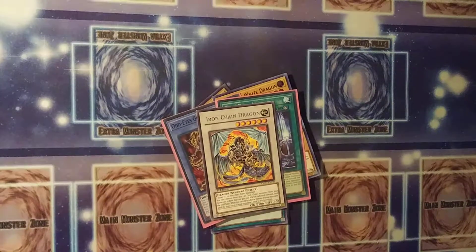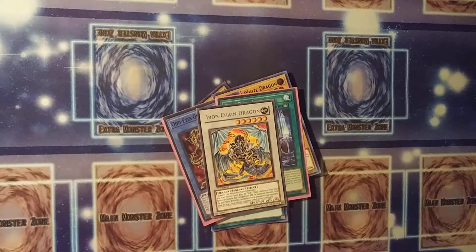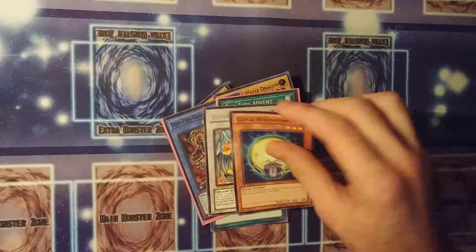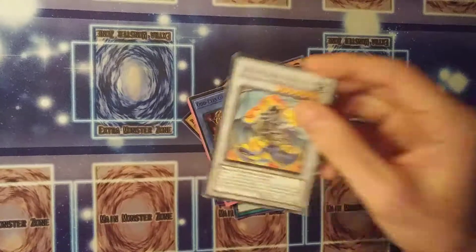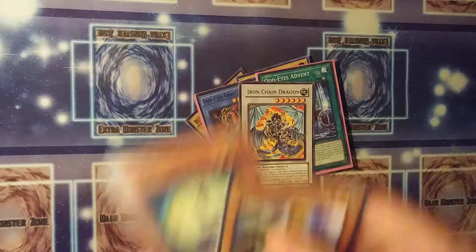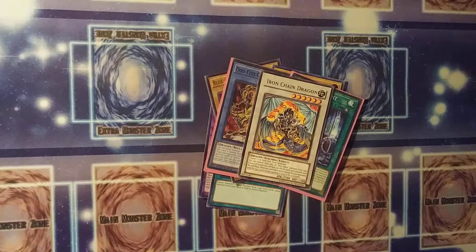Here I have Iron Chain Dragon, and as you can see it sports a white border. Synchro Monsters took a page out of the fusion book, except it did away with needing to draw Polymerization. Instead of needing a spell catalyst, you only needed a tuner monster and one or more non-tuner monsters. Generally speaking, most of them were pretty basic — like this one just says a tuner and a non-tuner. You add their levels — three plus three equals six — they're on the board, and there you go. It's pretty cool, and they actually had really good effects right out of the gate.